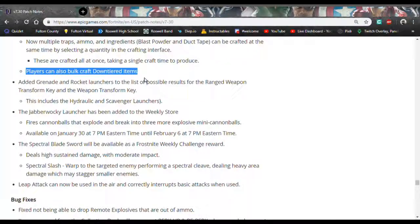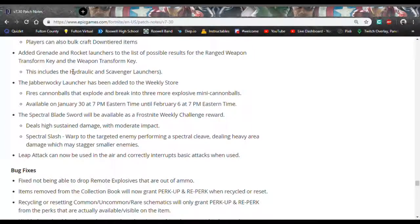Bulk crafting is also available for down-tiered items. This is probably my favorite part because I upgraded a lot of my stuff to 82s when I shouldn't have. Down-tiering is annoying because you could only craft one at a time before and had to go back from menu to menu.